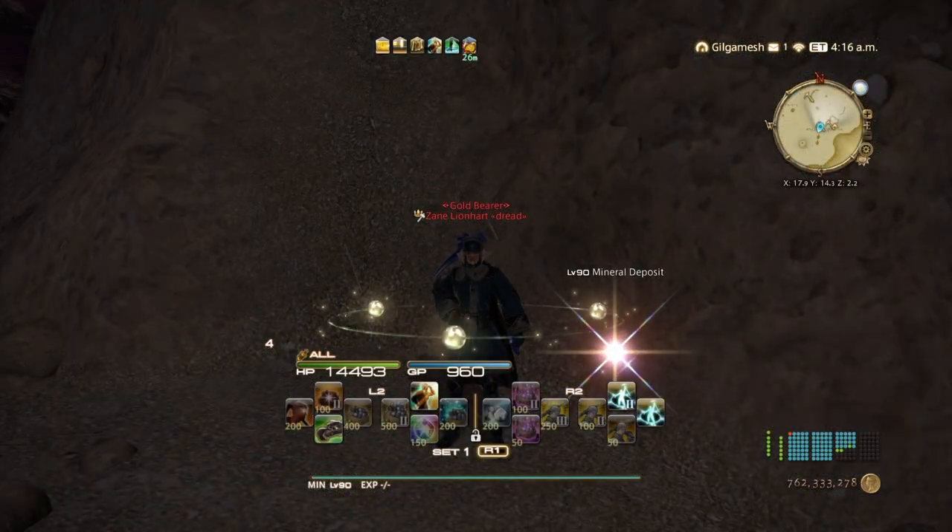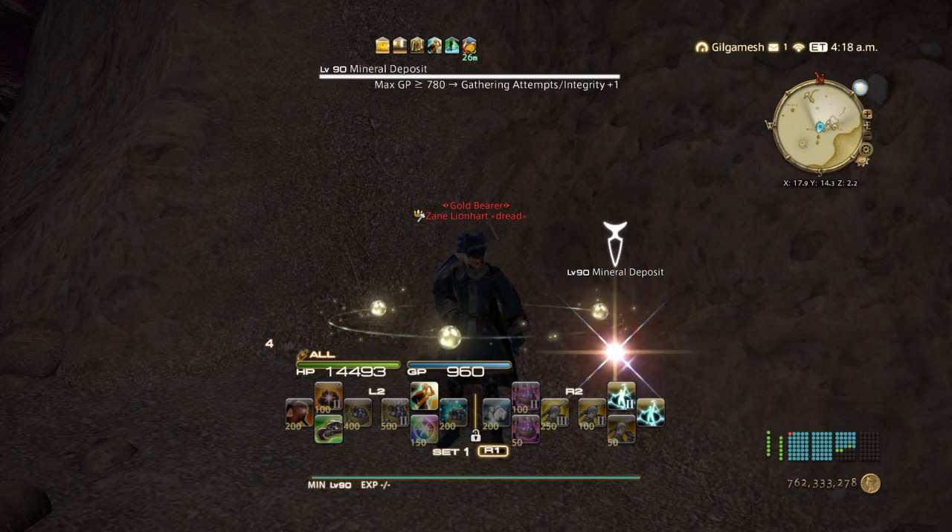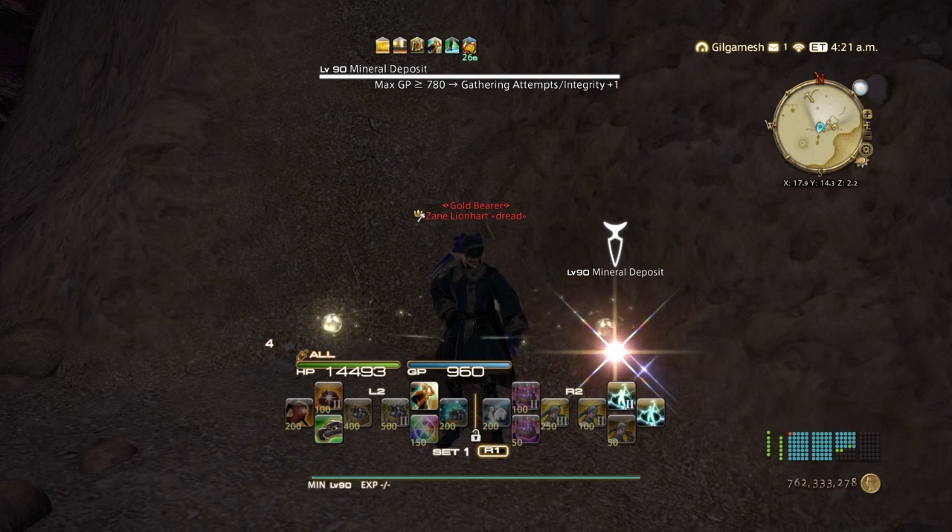Alright guys, here we are in Ultima Thule. You want to find gathering nodes at plus ones. Sometimes you'll find plus twos, but most likely you'll find more plus ones than anything else. There should always be a plus one somewhere around here, plus a gatherer's boon plus 60% if you meet the characteristics for it.